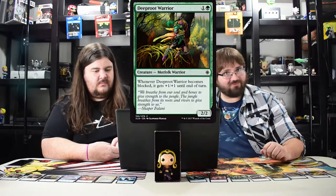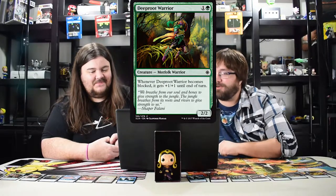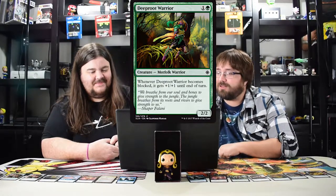Deep-Root Warrior costs two — merfolk warrior, when he becomes blocked he gets plus one plus one until end of turn, like bushido. Good in limited only, because that other two-drop we talked about will replace him in standard.